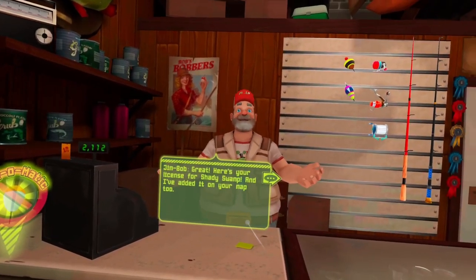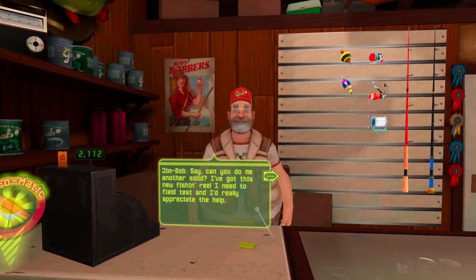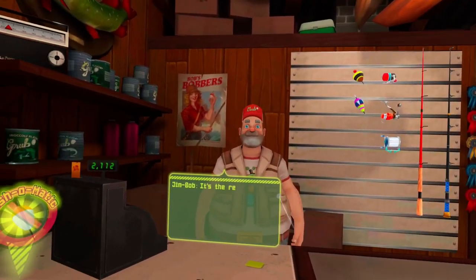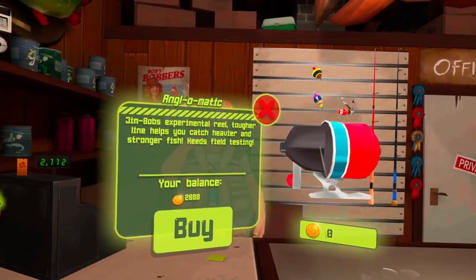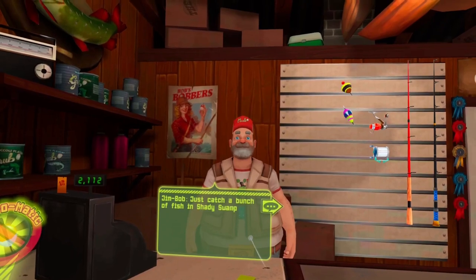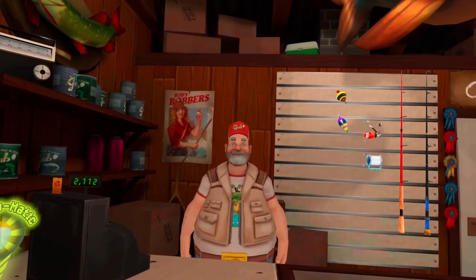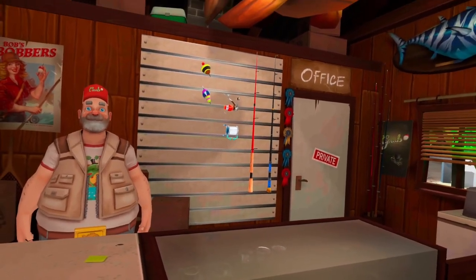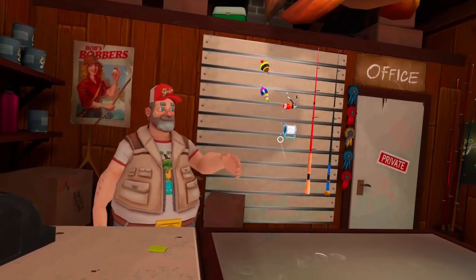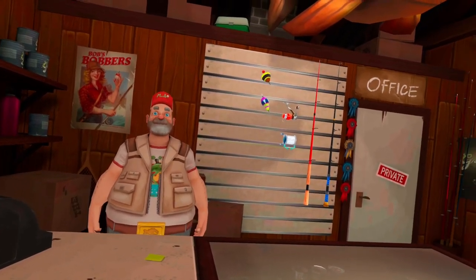Here's your fish! Great — here's your license for Shady Swamp, and I've added it on your map too. Well, thank you! Say, can you do me another solid? I got this new fishing reel I need to field test and I'd really appreciate the help. Yeah sure, happy to help! It's a red one behind me there. So I got the reel — what's the field test? Just catch a bunch of fish in Shady Swamp to see how the reel works, and come on back here. Sounds good! Alright, well I think that will be good for tonight. On my next episode we'll go ahead and go to Shady Swamp and take a look at that. Thanks for watching — hopefully you enjoy this new series. If you haven't done so already, please leave a like and subscribe, and happy fishing! Bye-bye.